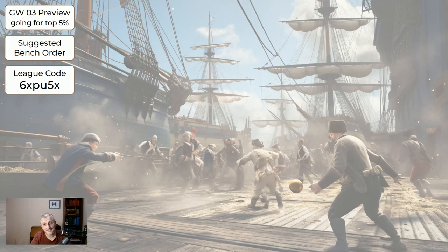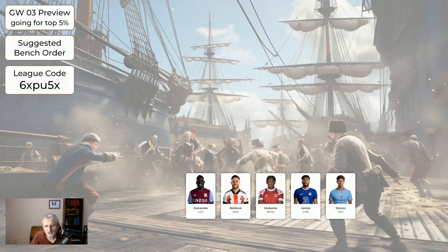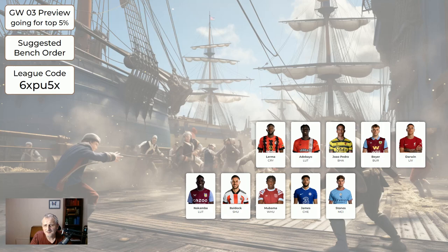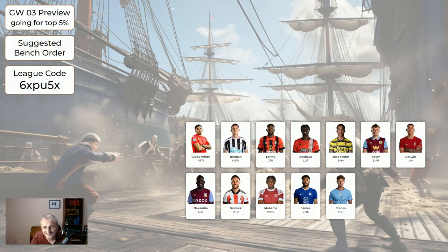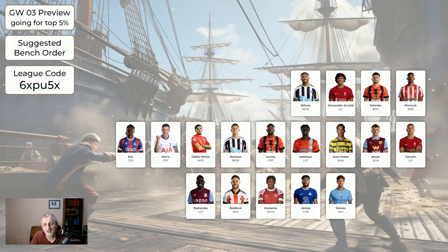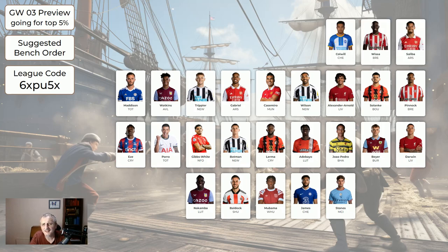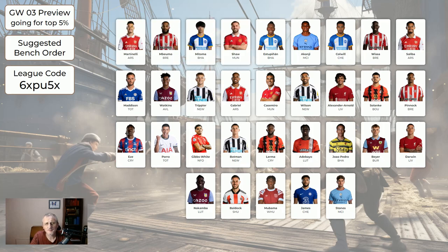Regarding the rest of the players — if we get the bench right the other 11 sort themselves out. The first player I show you that you've got goes in bench position 3, the second in position 2, the third in position 1, but you can't have three defenders, three midfielders, or three forwards on your bench. Stones is injured — if you haven't got rid of him, he's on your bench. James, if you've still got him, is on the bench; then Mubama, Bulldog who's injured, Nakamba, Darwin who's been awful and is away to Newcastle, Bayer, Pedro, Adebayo, Lerma, Botman, Gibbs-White, Porro for Tottenham — Porro is down there because we don't know what his minutes are — Eze, Pinnock, Solanke, Trent, Wilson, Casemiro, Gabriel, Trippier, Watkins, Madison, Saliba, Wissa, Colwell, Akanji, Estupiñan, Shaw, Mitoma, Mbwemo, Martinelli. Hopefully you have none of that top row on the bench, and it'd be nice to have none of the second row either, but if you do, okay — that's just the way it goes.